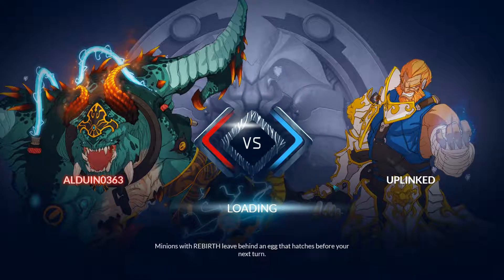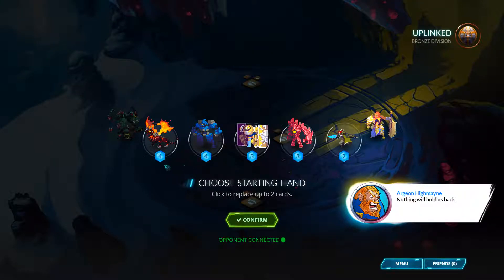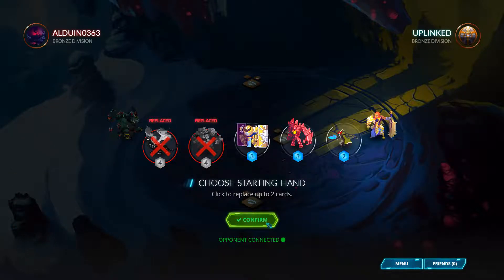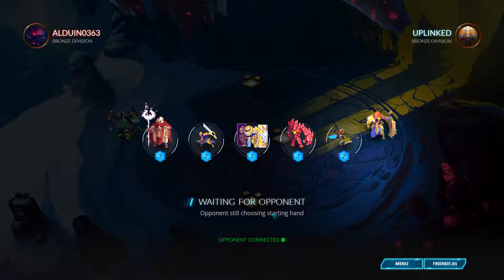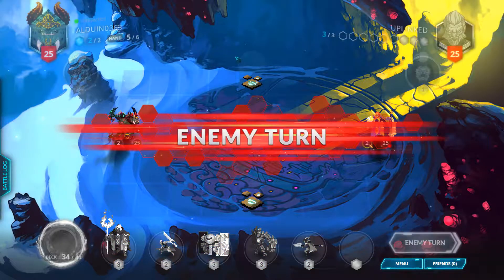Magmar versus Lyonard. Similar to Hearthstone, you may redraw a couple of your cards at the beginning of the map. That's exactly what I did — got some lower cost minions, which is very nice. The mana crystal, the famous Hearthstone mechanic.